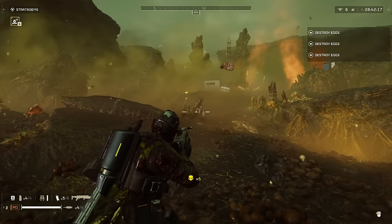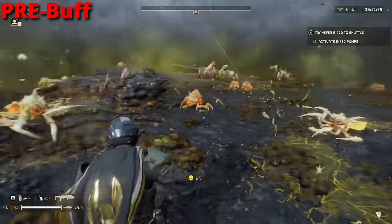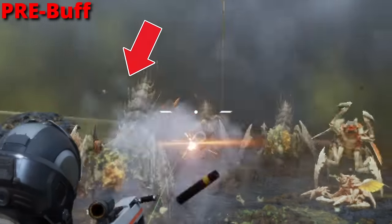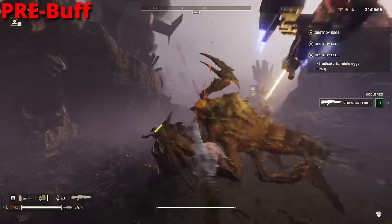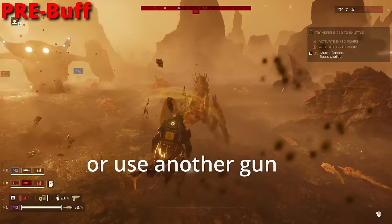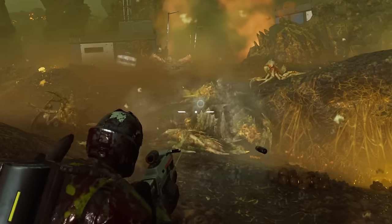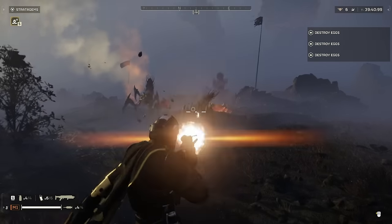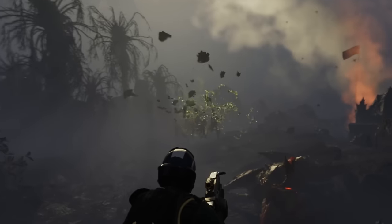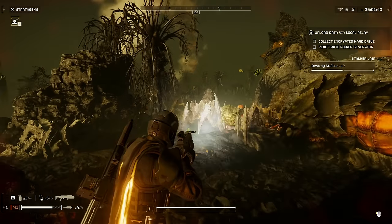The biggest area I noticed the damage increase was on smaller targets like Warriors. With the pre-buff Dominator one-shotting Warriors in the head, they stayed alive for about two seconds afterwards — enough time for them to run towards you and maybe even get a hit in. Sometimes you had to spend two rounds just so they didn't get close to you. But after the buff, they die pretty much instantly. No longer do we need two rounds on Warriors — now it takes just a single round. As someone who loves to take heads off Warriors with the Dominator, I absolutely love this.